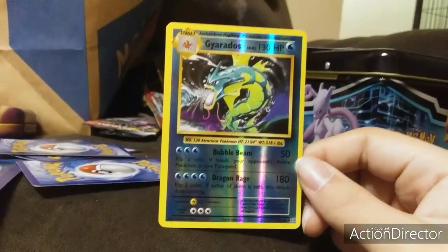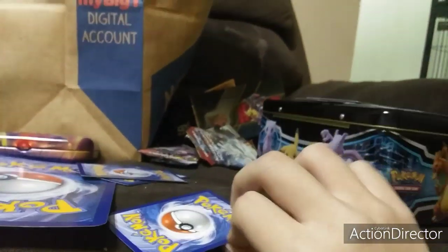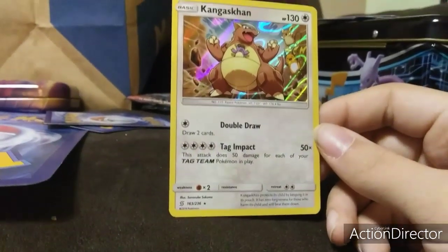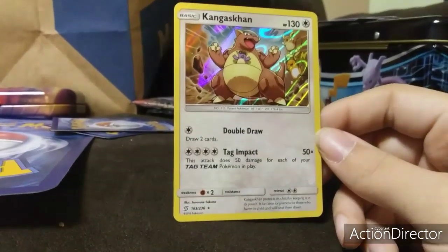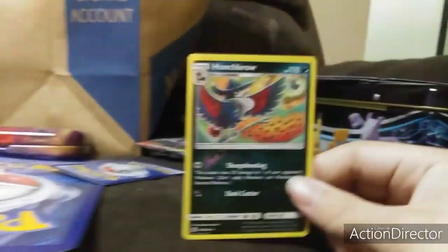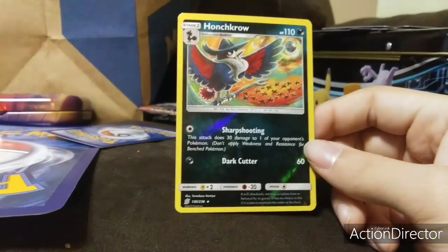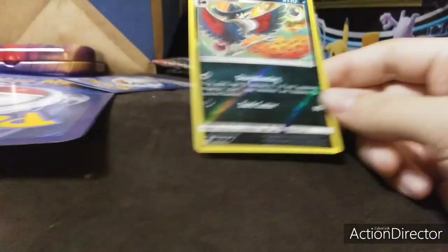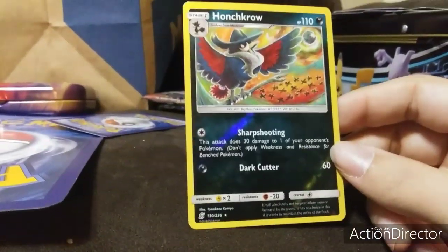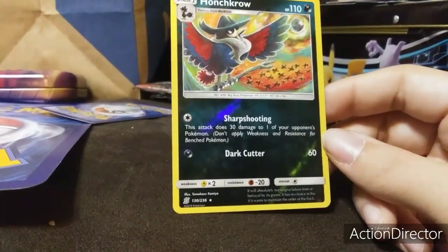Guess what — XY Evolutions returns to my channel again! It's been like 3 years. I got this Caniscon rare holo — looks good for the artwork on a rare holo. I got this rare reverse Hunchkrow — yep, rare reverse, I was making sure. Dark type, Dark card is 60.